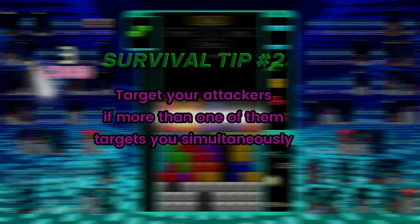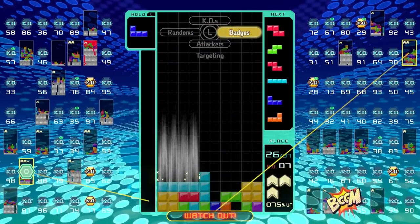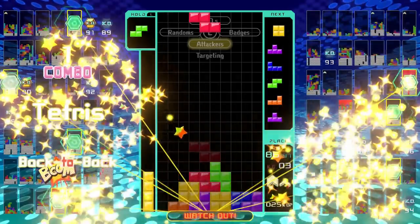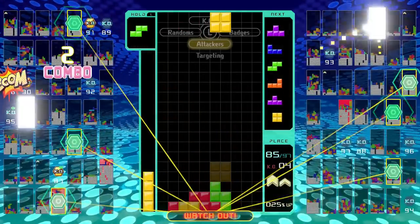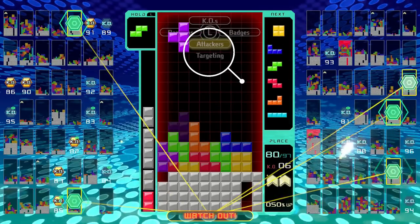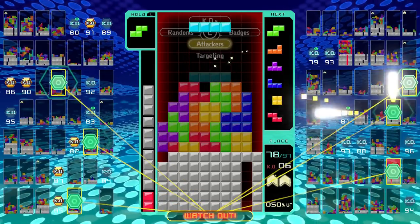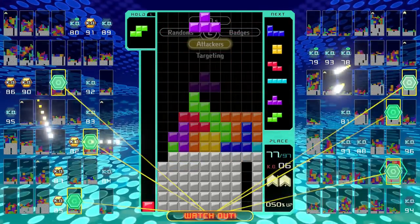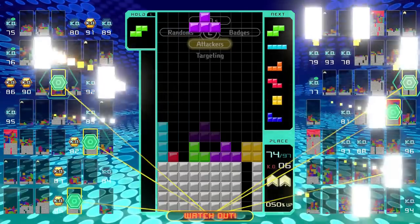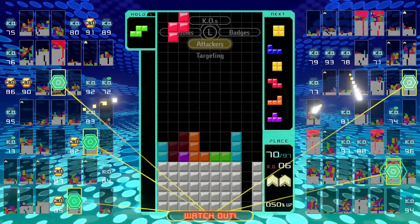Survival tip number two: target your attackers if more than one of them targets you simultaneously. While you might have a specific target strategy in mind to take down your opponents, you can bet that your opponents have targeting strategies of their own. If you have too many targets on your back, you'll have to put your strategies on hold if you want to survive, since the garbage sent from your attackers is cumulative. And while it might seem a bit unfair that your attackers can gang up on you and stack their garbage against you, switching your targeting strategy to attackers definitely helps to even the odds. You see, you're awarded bonus lines of garbage depending on how many people are targeting you simultaneously. The more people that target you, the more bonus lines you'll receive for clearing their garbage. And even though your retaliating attacks are distributed evenly among your attackers, they're still far more powerful than your attackers' attacks against you, especially since your badge bonus stacks on top of the bonus you get for using the attacker's targeting strategy when multiple people are targeting you. Suffice to say that it doesn't take long before most of your attackers will start to back off, and when that happens, you can resume your main objective.